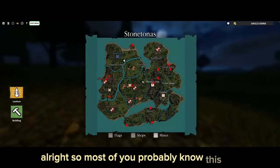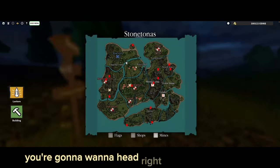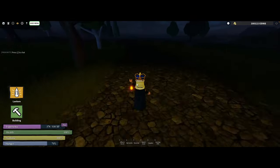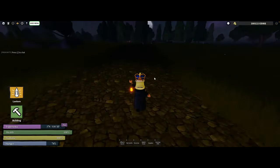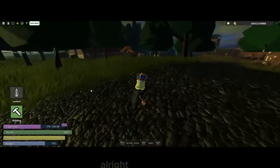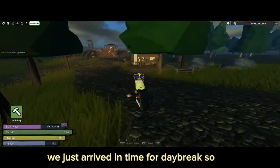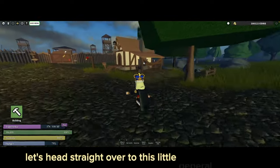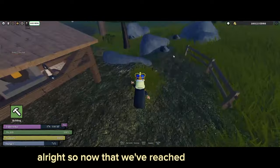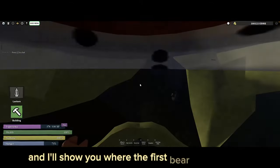Once you reach this crossroads, you're going to want to head straight and we're going to arrive at Camp Dogwater in just a bit of time. We just arrived in time for daybreak. Let's head straight over to this little general store — the cave is right behind here. Now that we've reached the cave, let's jump right in and I'll show you where the first bear is located.